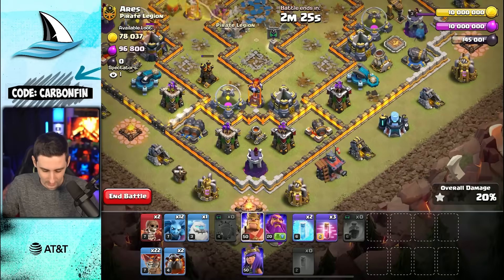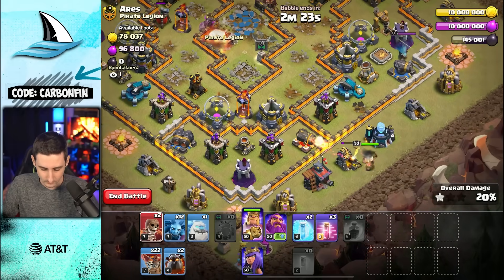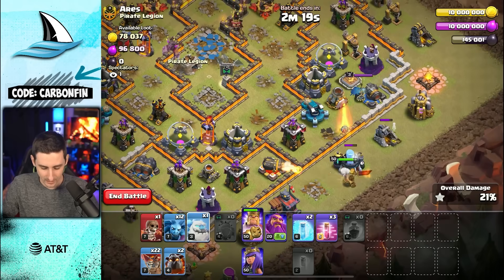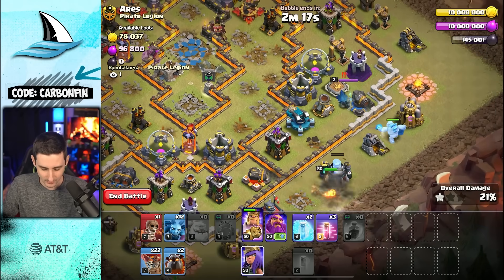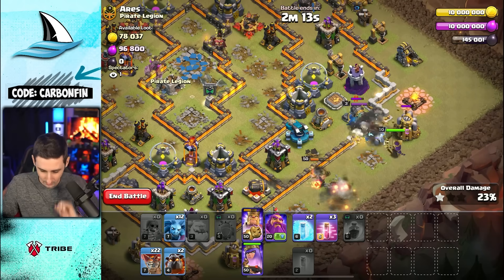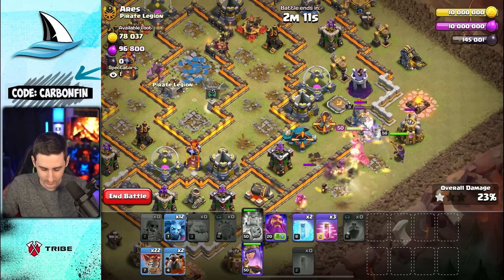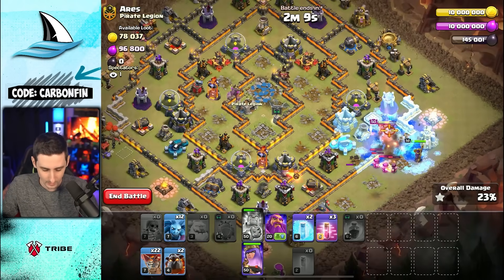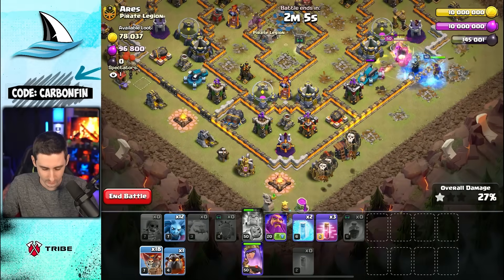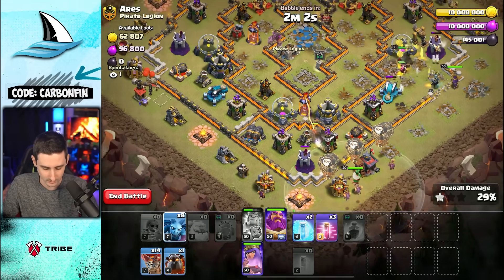Let's go get the King down here and wall break. That's a terrible wall break — sometimes these things happen, it's not my fault. Let's wall break properly now. Open. Pop King ability, he runs back around. We kill the Queen, we're killing the Royal Champ, so we'll start the Lalo now. Drop some Balloons with the Warden assistance, drop some Minions.